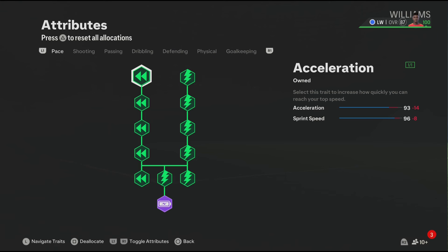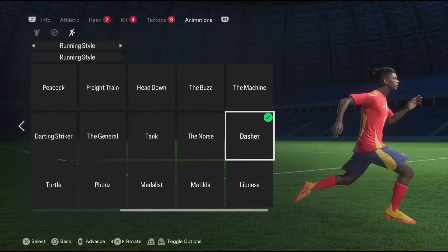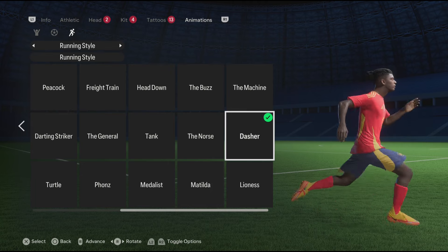For the running animation, out of all the running styles to choose from, I feel like the perfect running style for Nico Williams has to be the Dasher, so make sure to select it.